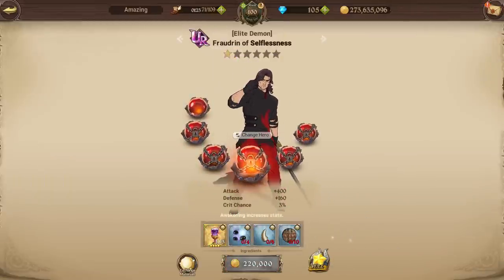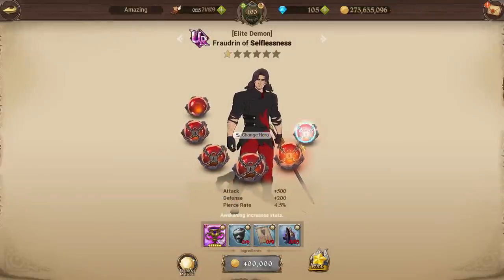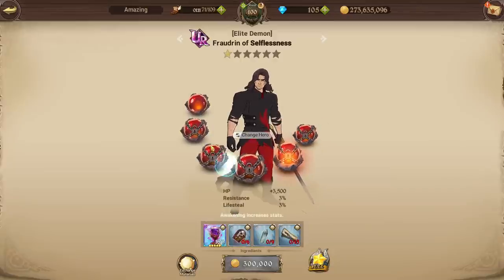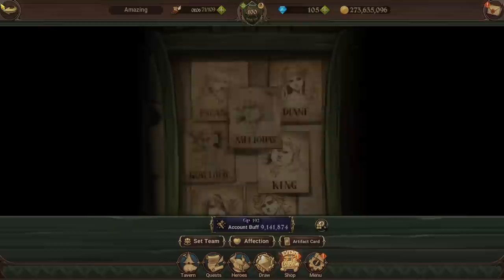A lot of these awakening materials can be obtained through boss battle and free stages. During half stamina boss battle, if you can't afford to make a full awakening token, you can definitely farm these smaller awakening materials and awaken your character that way — that was actually the original method before full awakening tokens were introduced.